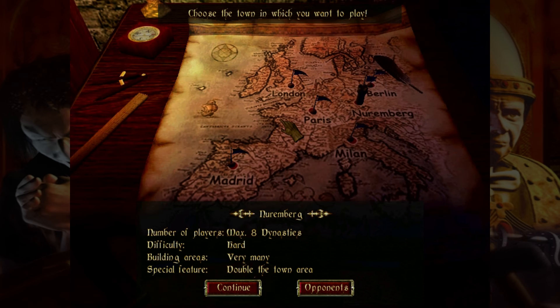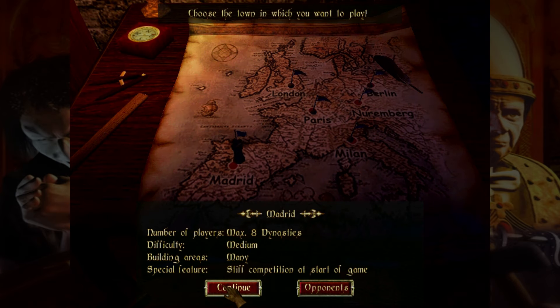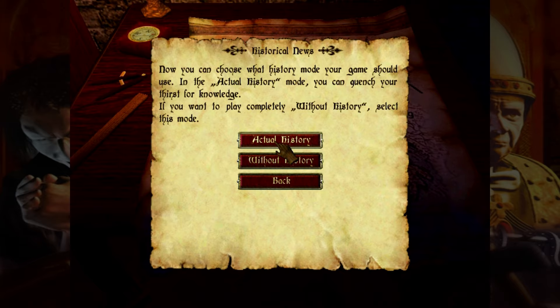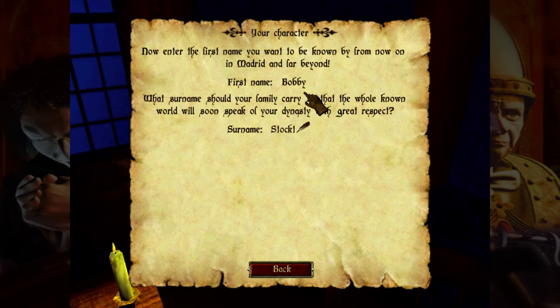When you start up the game you can click on new game and begin your journey to cash money boy properly. You've got quite a bit of options when it comes to selecting your city to play in, choosing your heritage, your religion, and even your family crest. You can also choose what kind of game you want to play and the difficulty of objectives you want to reach, but I always choose free game as the guild just works better as a proper sandbox.